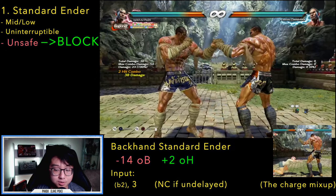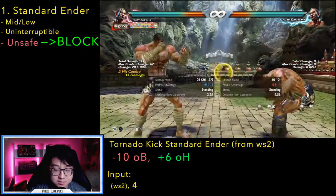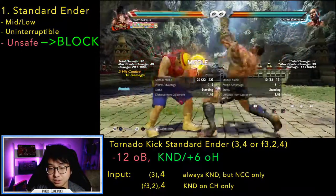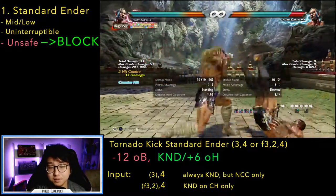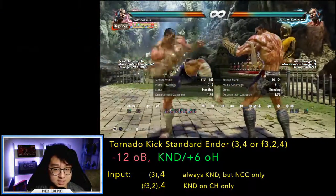If undelayed, back 2-3 is a natural combo. Tornado Kick's standard ender is an unsafe mid-knee, but the properties change depending on the starter. While standing 2-4 is the safest: minus 10 on block, plus 6 on hit — a natural combo but with no special knockdown. The other two, 3-4 and forward 3-2-4, are both minus 12 on block, and on counter hit give a mini combo. On regular hit, forward 3-2-4 is only plus 6 and doesn't knock down.